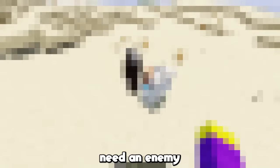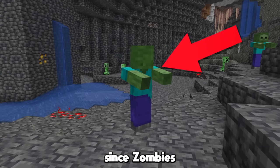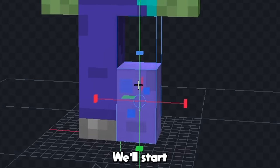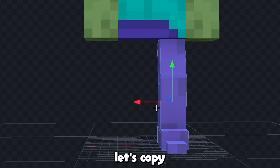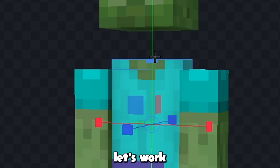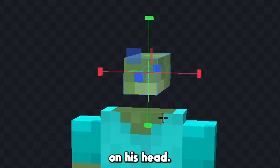Now obviously our toilets need an enemy other than me, so next I'm gonna make a cameraman, and I'll use a zombie since zombies hate villagers. We'll start by making a little shoe down here, and now we'll start to give him a leg. Now let's copy the leg over to the other side, and now let's work on his body. I'm gonna give him some long arms like this, and now I'm gonna start to shape the camera on his head.